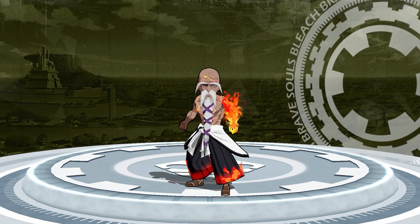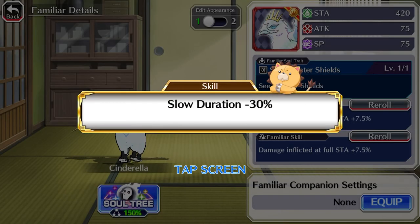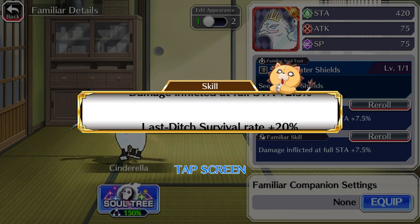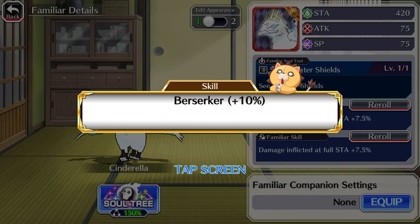Prioritize epic raids next. Buy out the shop and reroll your familiar substats. The raid will always be in rotation, so it will be forever until the familiar comes around again. Better to get it done now.